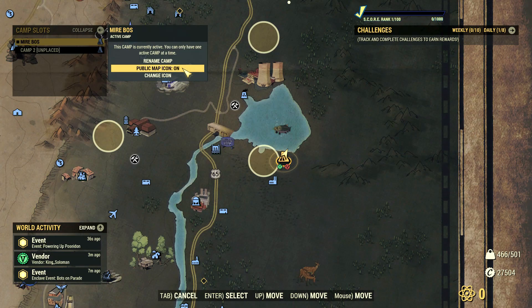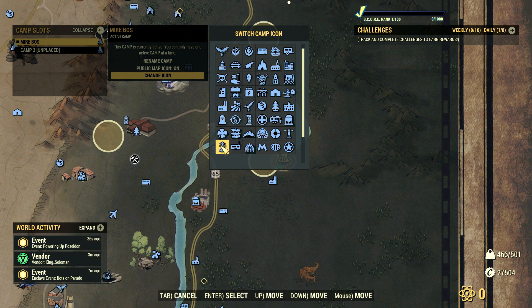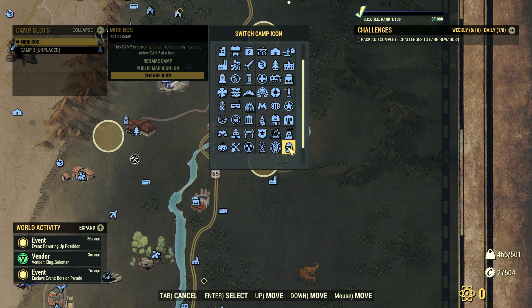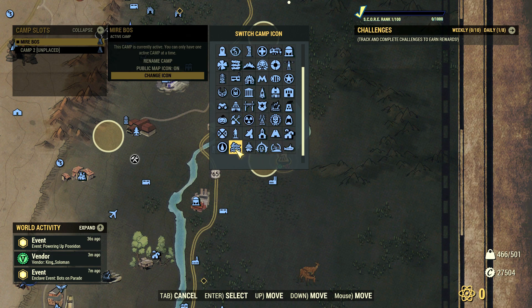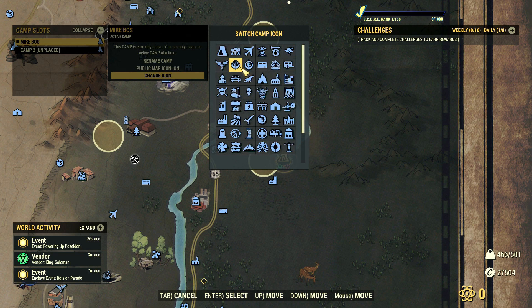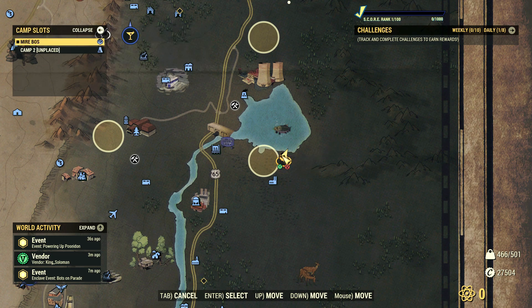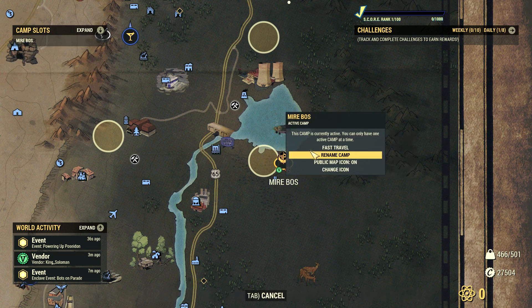The fun part comes with the icon selection — there are dozens of them and you can really express your camp's theme through a simple icon. I have a Brotherhood of Steel camp, so naturally I went for a Brotherhood icon. But you don't have to give away your camp concept through icons; you can embrace the mystery by choosing a random one. This is a visual feature with no benefits, penalties, costs, or cooldown attached. Whatever icon you choose, that's what other players will see on your camp icon through the map, if you make your camp public. You can change your camp icon every single day until you find the special one.